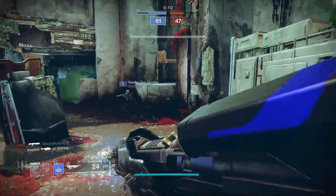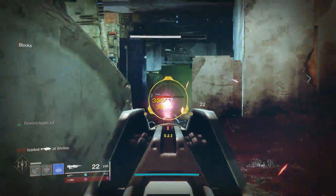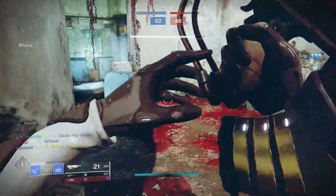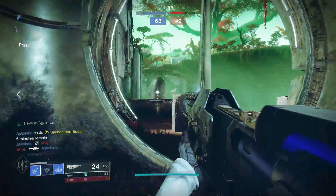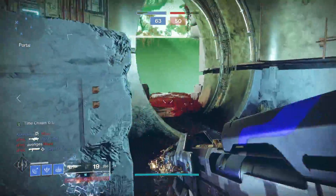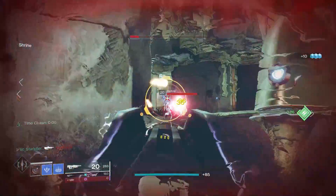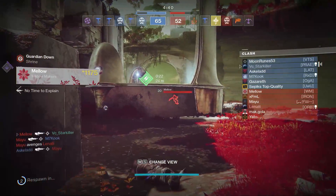To be honest, I still prefer my Dawnblade, but I'd happily take Shadebinder into Crucible. Mainly because of my grenade and melee — it's cooler than my other abilities. Time Chasm, please help me. My Time Chasm saved me! I didn't even have to aim that — I let my Time Chasm kill him.